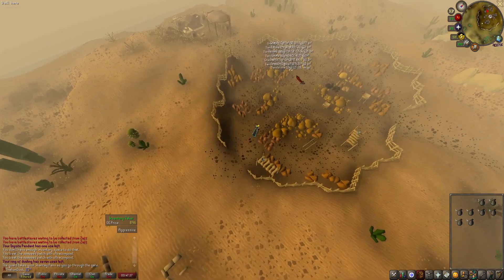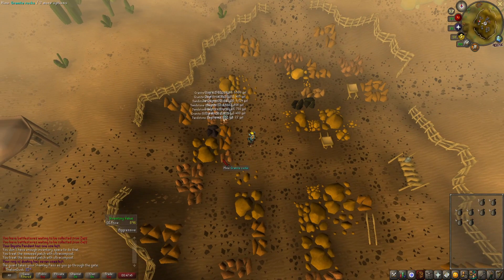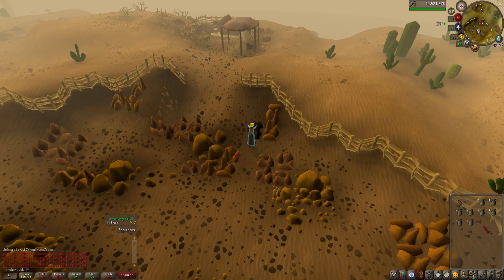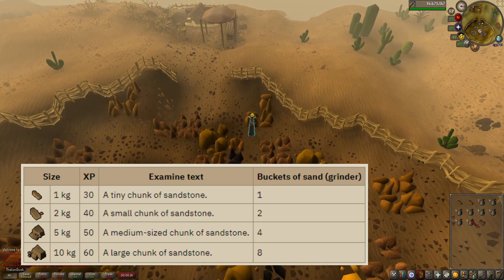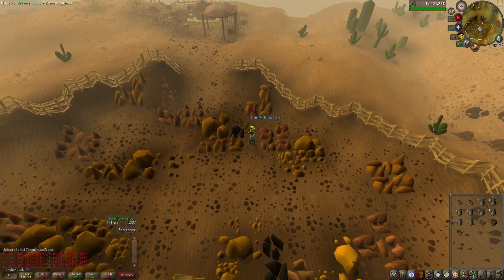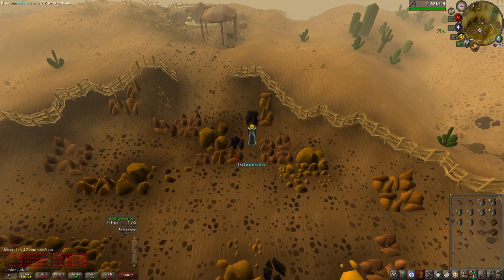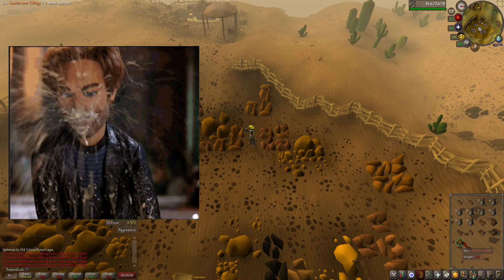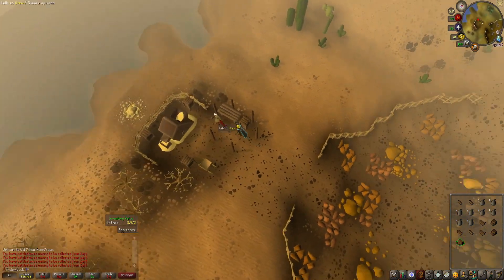You'll notice a lot of people come here to mine sandstone. Switch worlds to find an empty one. You mine the sandstone and there are different sizes you can get. Don't worry about dropping the small 1kg pieces right now — just keep everything, it'll speed things up. It takes quite a while to fill up, not going to lie. Every kilogram of sandstone equals one bucket of sand. Once you have a full inventory, dump it in the grinder.